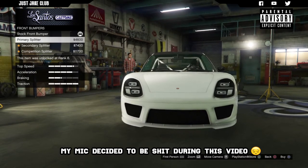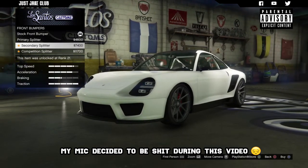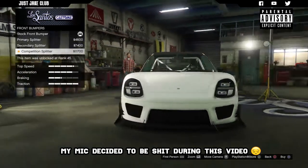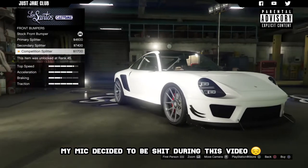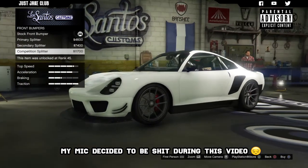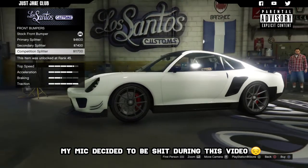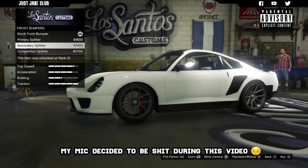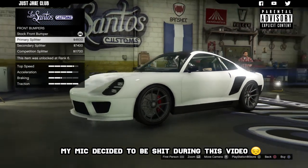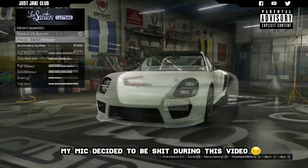For the front bumper we've only got three additional options: we've got the primary splitter, which changes it to the primary color, then the secondary splitter which takes on the secondary color, and then we've got this competition splitter. I'm not really a fan of splitters that stick out so far - I think they look a bit strange on cars like this. I think keeping it clean is the best way to go, so I'm going with the primary splitter so it stays all one color.